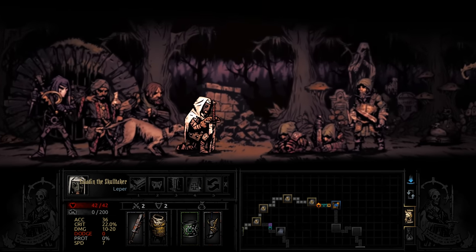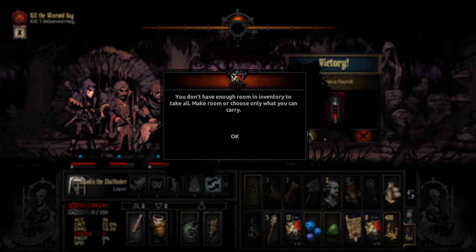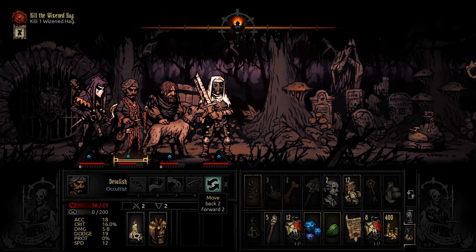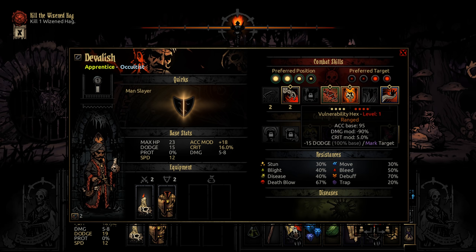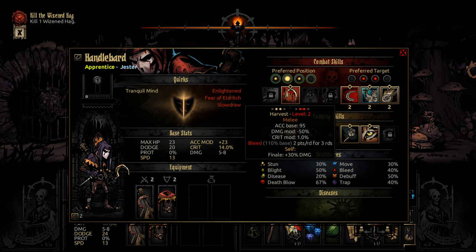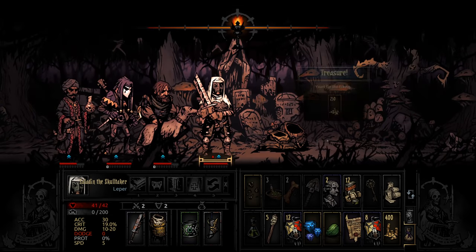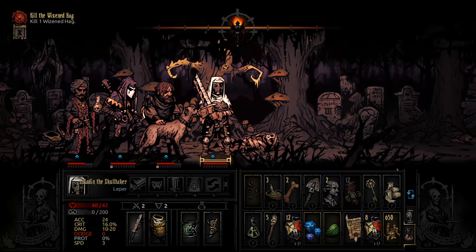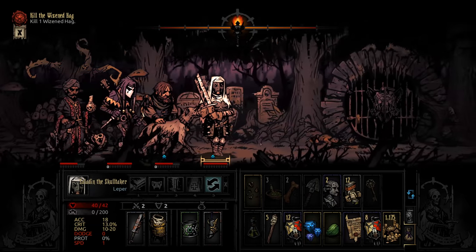He can still heal himself from that bleed. Done. We got the blood but I don't quite need that and I don't have inventory space for it. Let's switch Devalish and Handlebar, and then we can switch Sacrificial Stab to Vulnerability Hex. More gold — this requires a bandage, which I actually happen to have. 500 gold, not bad.